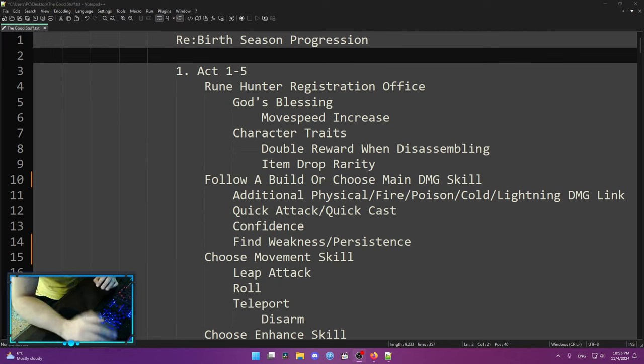Hello, in this one I want to talk about how I approach my seasonal progression. This is somewhat a guide, but it might not be friendly to new players as there's not going to be any footage. However, everything is done in a systematic way so it should be easy to follow. I'm going to upload this file to Google Docs so anybody could read about it, and maybe update it depending on what's added after the actual Rebirth season patch notes come out.